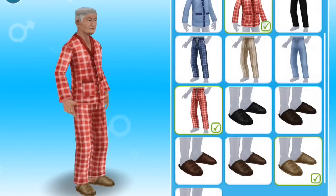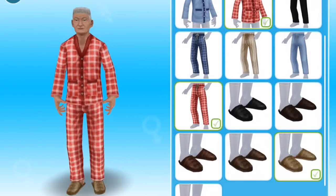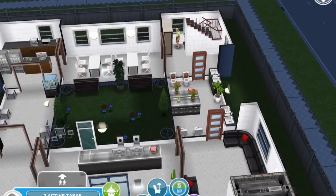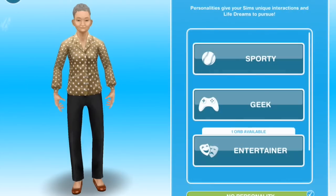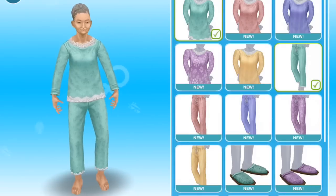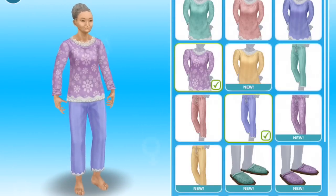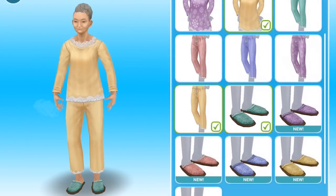There you go — or we can go barefoot of course. And for the senior female, again you can mix and match. So you've got pale green, pale pink, purple — a little purple with a pattern, something yellowish, and a number of slippers as well.